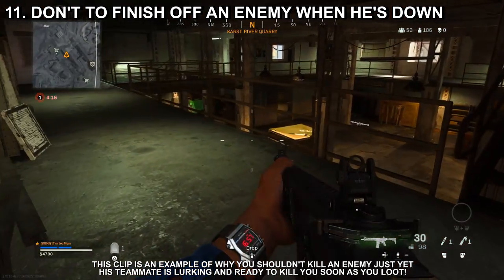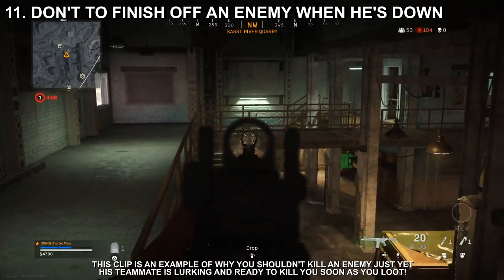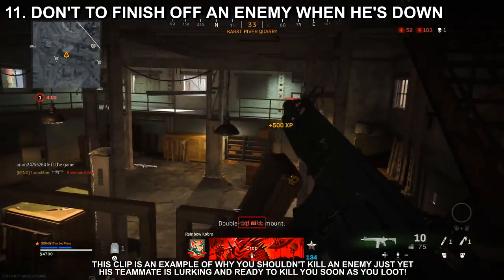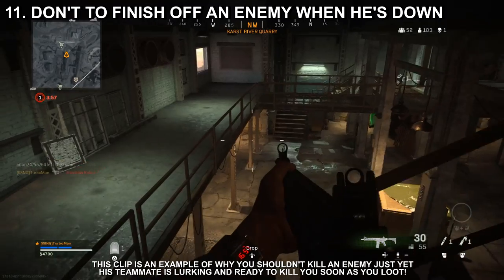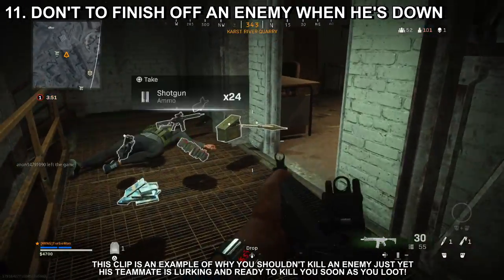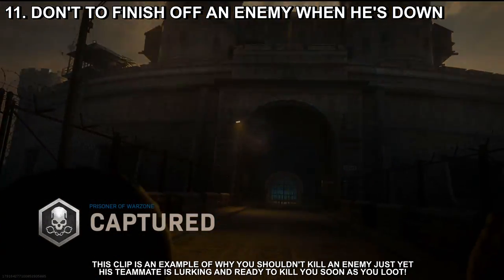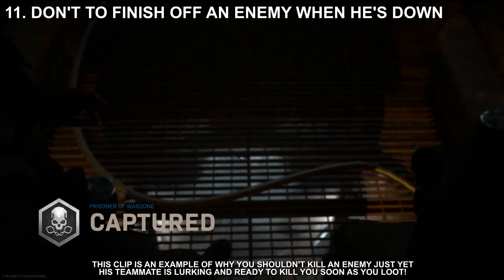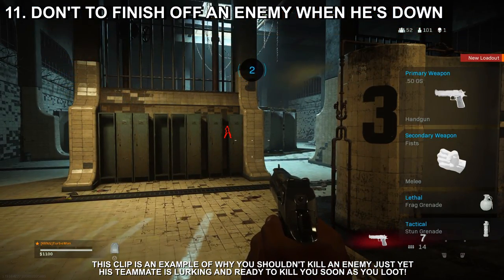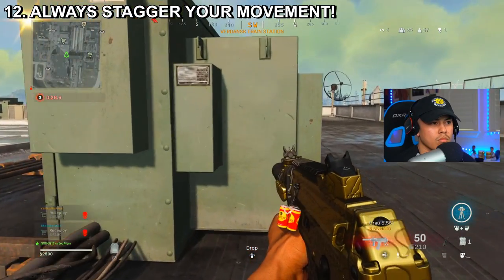Tip number eleven: try not to kill an enemy when you've downed them. When you down an enemy it serves as bait, because their teammates will want to revive them. If you do kill a downed enemy, you give them a chance to earn a respawn through the gulag and they'll be back in the game. Instead, focus on the whereabouts of the downed player's teammates. If you've downed the last person on their squad, all previously downed players will automatically die. Do not get trigger happy — the downed enemy is communicating their location to teammates, so focus on finding those teammates.